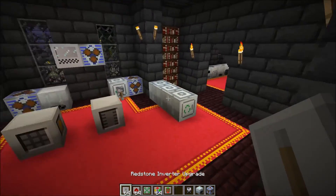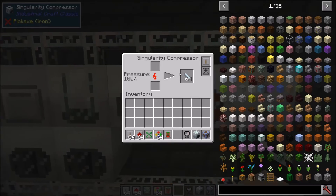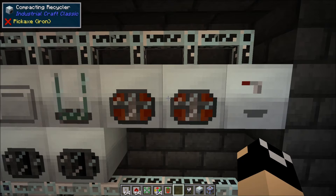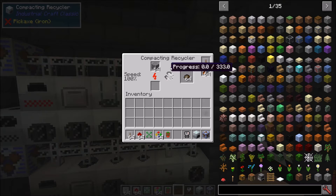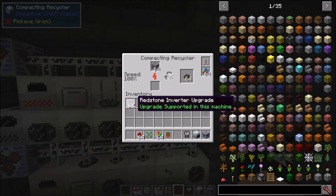The redstone inverter, which we've already covered, inverts the redstone signal requirements for a machine. For tier two machines that normally require redstone to heat up, the redstone inverter makes them heat down when they receive redstone, and continue heating up when there's no redstone signal.